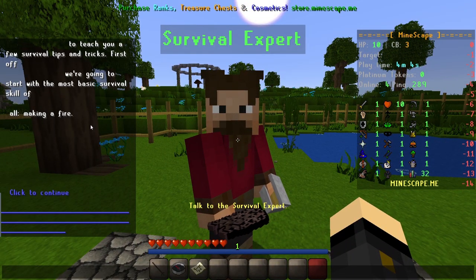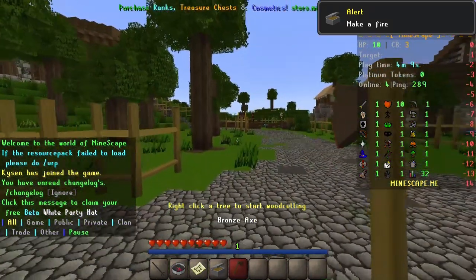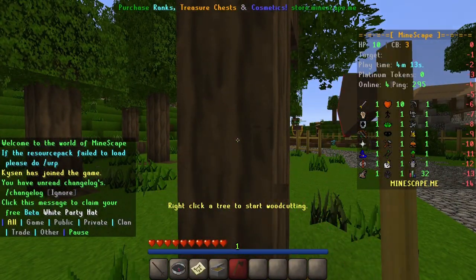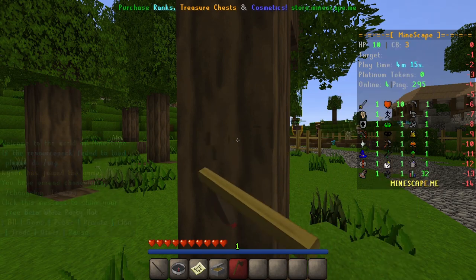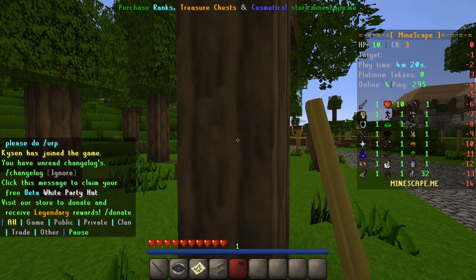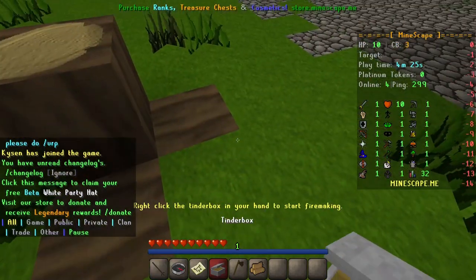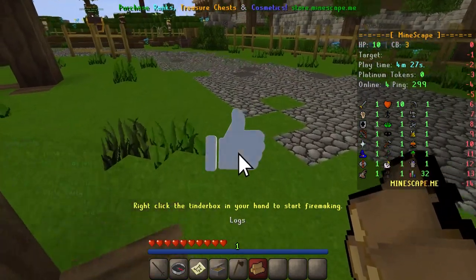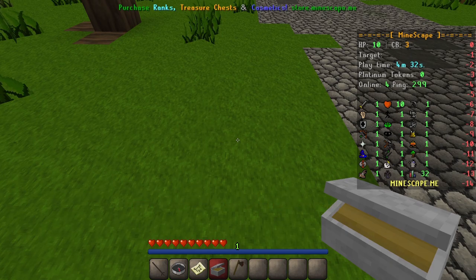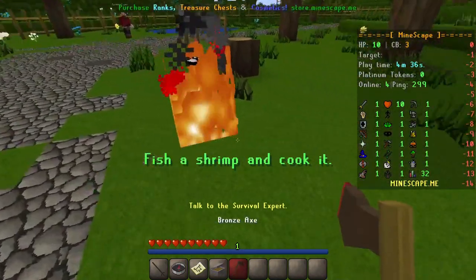The survival expert is going to teach us how to make a fire. Simply go ahead with your axe, walk up to a tree, and left click whilst looking at that tree. You'll see you are chopping down the tree, and after a few chops it will be chopped and you'll have logs in your inventory. Once you have the logs, go ahead with the tinderbox, right click whilst looking at the floor, and wait. You'll hear a noise like a lighter being lit, and there's our fire.